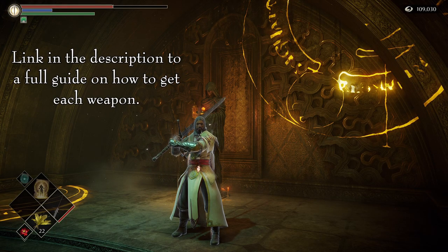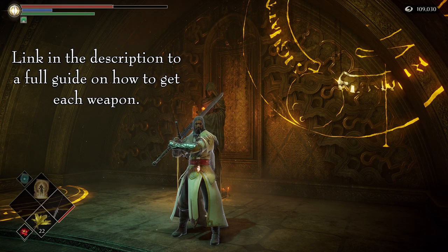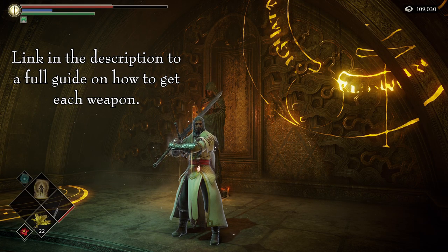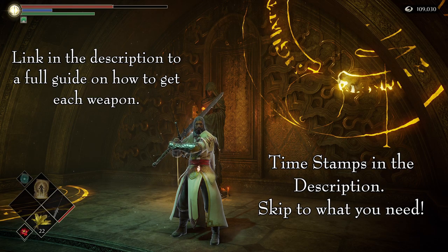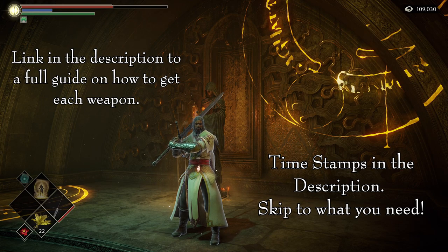If you are interested in finding any of these weapons, you will find a link in the description of this video with a full guide on how to obtain every single one. Also in the description, you will find timestamps that will take you to each colorless demon soul, so you can skip directly to the one you are looking for.